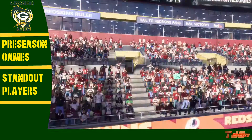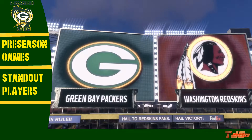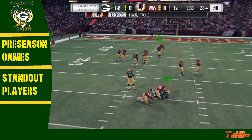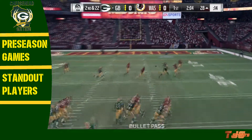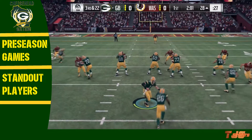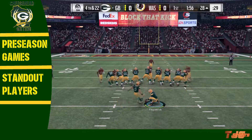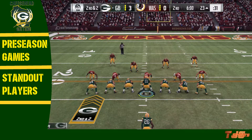Going into week number two of the preseason, the Packers are going to Washington's FedEx Field to take on the Washington Redskins. Packers are in their red zone, first and ten — Carson Wentz looks and gets sacked by number 27 of the Redskins defense. Second and 22, Carson Wentz to Tavon Austin, but Austin would drop the pass. Third and 22 — Carson Wentz finds Tavon Austin in the middle of the field, but he drops it again. Green Bay Packers kick a field goal — Justin Tucker through the uprights, 3-0 Green Bay.